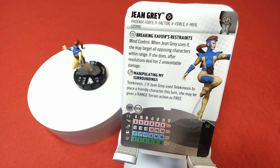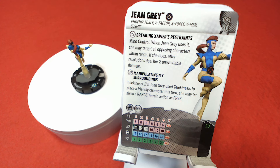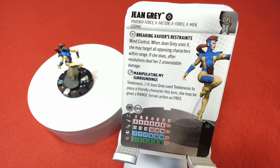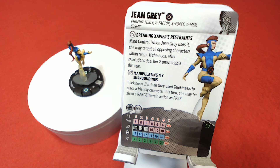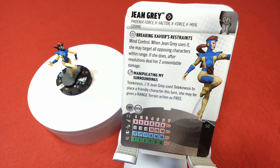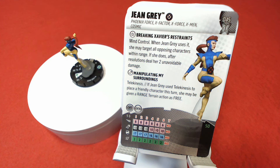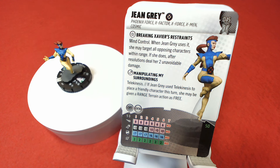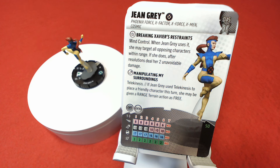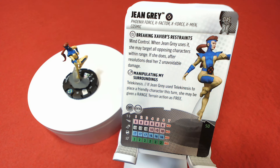So let's look at Jean Grey — set number 45, a rare with keywords Phoenix Force, X-Factor, X-Force, X-Men, Cosmic. She has a trait, Breaking Xavier's Restraints: when Jean Grey uses Mind Control, she may target all opposing characters within range. If she does, after resolutions, deal her two unavoidable damage. She also has Manipulating My Surroundings, which gives her Telekinesis. If Jean Grey used Telekinesis to place a friendly character this turn, she may be given a range terrain action as free. Improved Targeting Adjacency, five range, she flies. Sidestep, special attack power on her first three clicks, then Precision Strike. Barrier and Enhancement all the way down her dial.